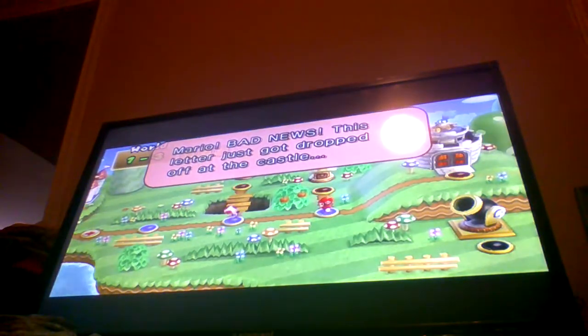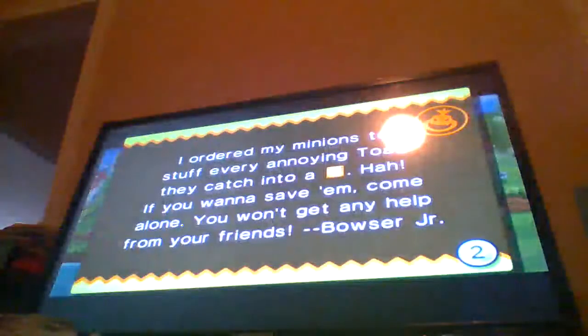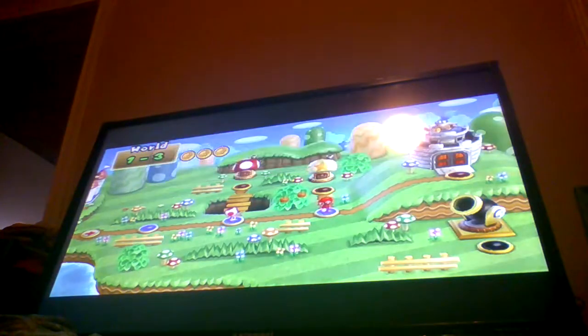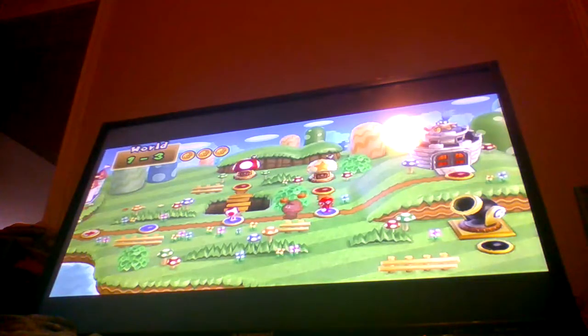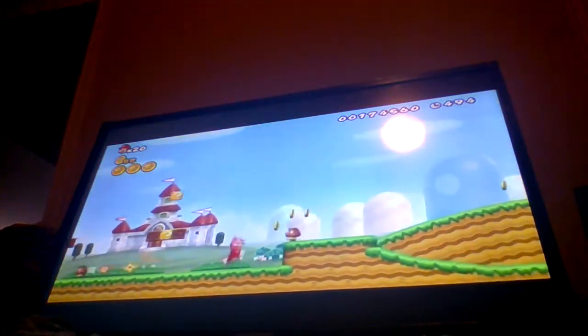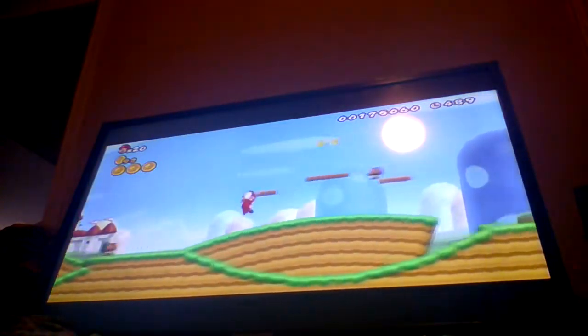Mario, bad news — the slither just got dropped off at the castle. I ordered my minions to stuff every annoying toad they catch into a box. If you want to save them, come alone. You won't get any help from your friends, Bowser Jr. I'm worried about them. If you find a toad, carry him to the goal. Let's do this — let's save Toad. I'm just not going to do this because I'm going to save Toad.